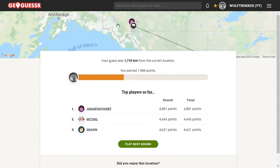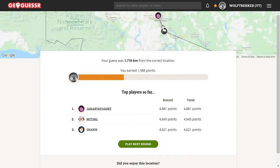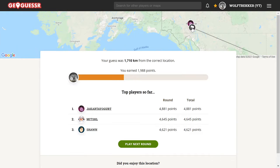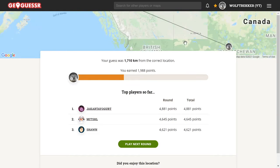It actually was Yukon — interesting! Well done Jakarta getting close there. I did think about Yukon, but I didn't see any hills in the background, so that was a little bit baity. Looks like three of you got pretty good scores.